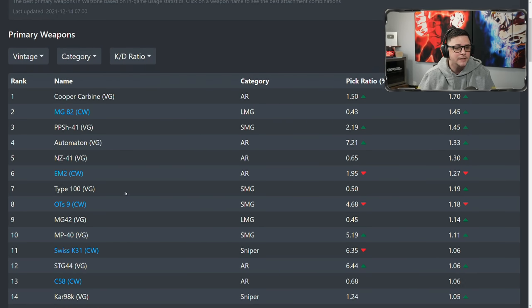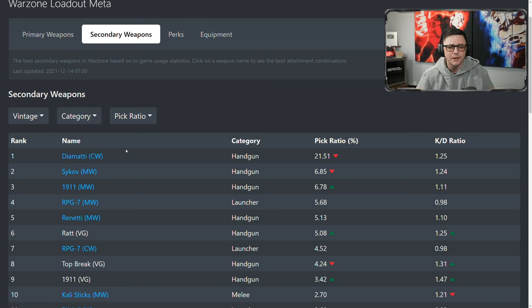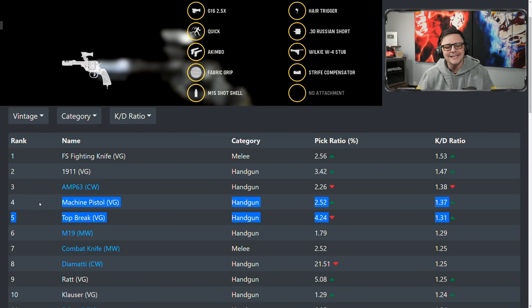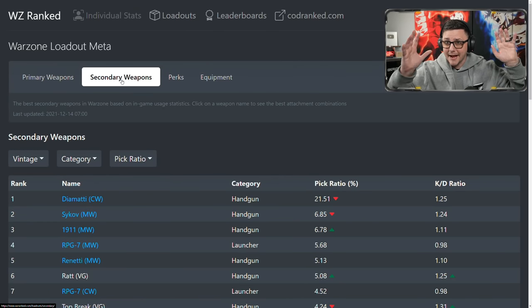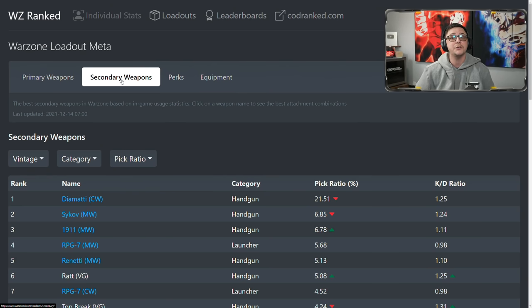That covers the top 10 weapons. There are also some good shotguns which are a bit more niche for solos. Secondary weapons like the machine pistol, top break with snake shots, and akimbo haven't really broken into the top pack yet, but as they get more use they'll probably slip into the fold. That's what I think you should be using right now. If you think there's an amazing loadout that's being slept on, comment that down below. If you enjoyed the video, hit the like button and make sure you're subscribed with notifications on.